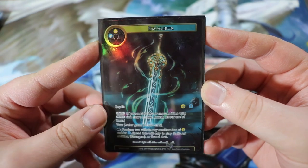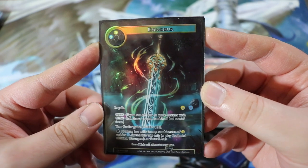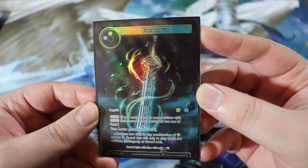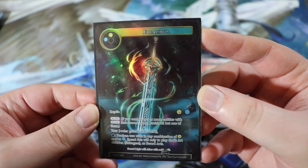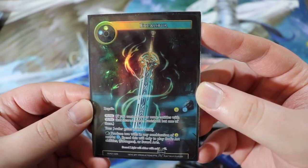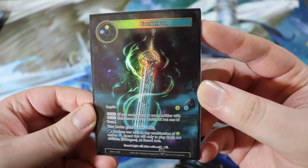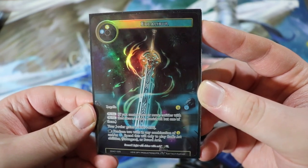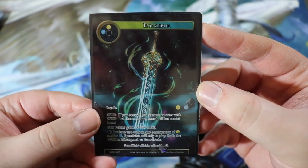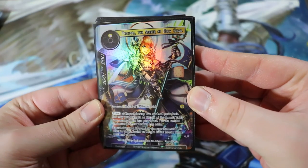Now we'll start talking about the main deck. Kicking it off with our regalia Excalibur — a two-drop costing a water and a light. It has mythic, meaning you can only have one on the field at a time. Your J-ruler gains +400/+400, and you can rest it to produce two will in any combination of light and/or water, usable only to play god's arts, strangers, or sword's arts. We've got all of those, so we're running a full playset.